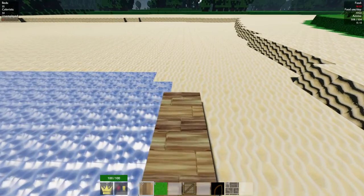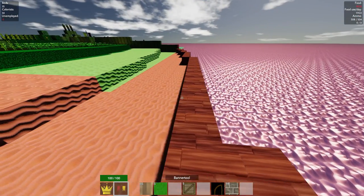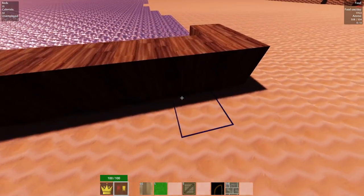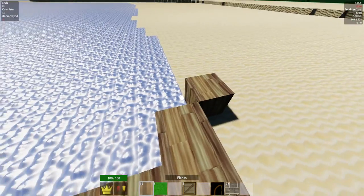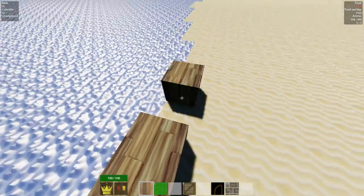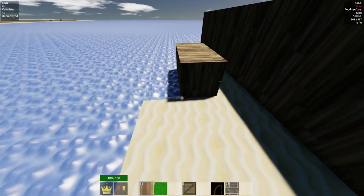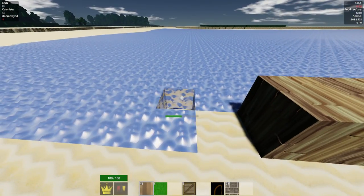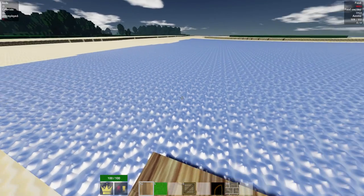I'm just going to cover the coast here because we'll be filling this with planks later on anyway. This will prevent them from coming this way; they'll have to go all the way around. We definitely want the walls to extend all the way over here, maybe even more depending on how far we expand. We're getting 10 more blocks of room, so that's quite a lot.